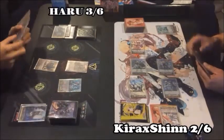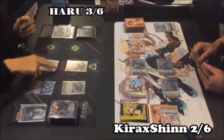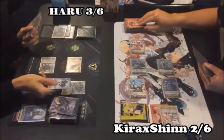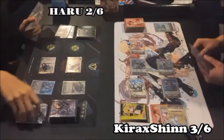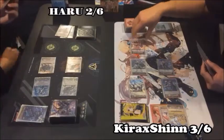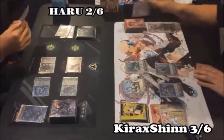Stand. Draw. Ride. Blaster Dark. Move down. I call Blaster Dark. Blaster Dark attacks your Vanguard. No guard. Heal trigger. Works. Power to rearguard Blaster Dark. Second check. Blaster Dark attacks... whatever her name is. Tracy? Yes.